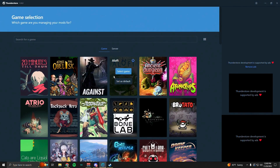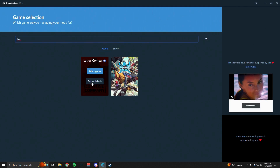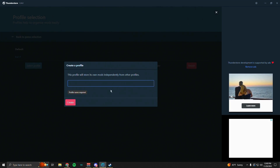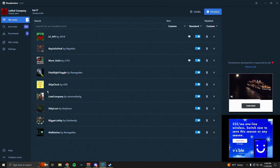Once you open Thunderstore, search for Lethal Company and click on the game. It'll ask you to create a profile or you can use the default. Click 'Create New,' type in whatever you want to name the profile, select it, and then click 'Get Mods.'